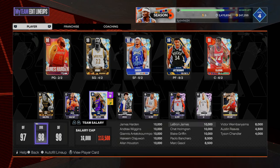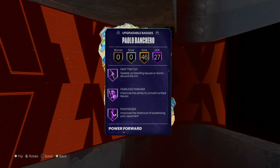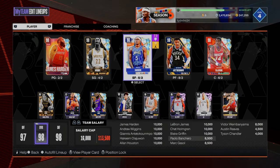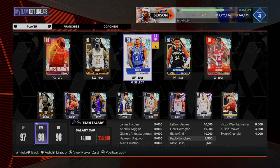Is he as good as Galaxy Opal LeBron? I don't think so, but he's on that same type of level. The comparison I want to leave you with: Paulo Boncaro is just a slightly worse LeBron James — an inch taller, won't move as well. For ten dollars, I think he's worth it. Drop a like on the video, subscribe if you're new, and as always I love you guys — have a blessed day.